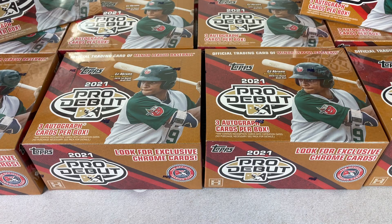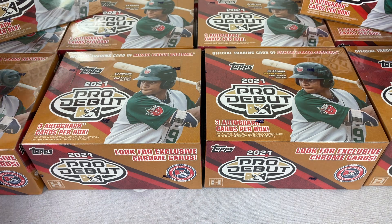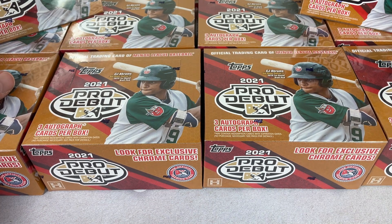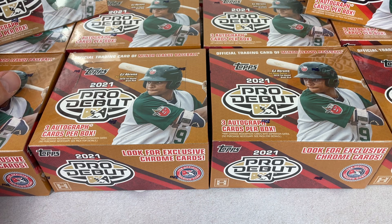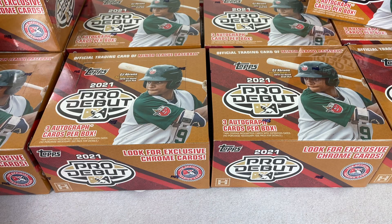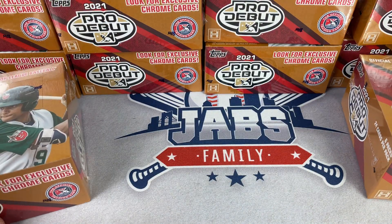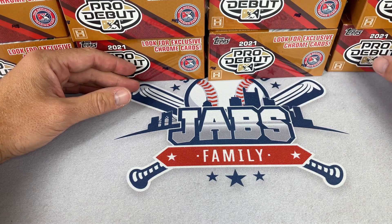Hey everybody, welcome back to another episode of the Saturday Showdown. Today we are breaking open 10 boxes of Pro Debut Jumbo. This is a box war. The way it works is the lowest numbered card will receive all of the cards you see here. I've got 10 boxes on the screen, 60 total people in this break, all competing for all of these cards. One person gets all of them. We go by the numerators — for example, a 2 out of 99 would beat a 3 out of 5. If there's a redemption pulled, those don't count unless they specifically say it is a 1 of 1.